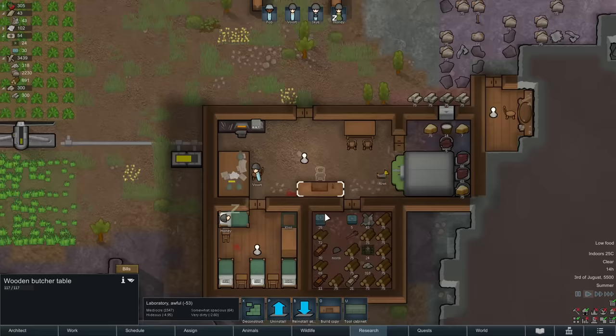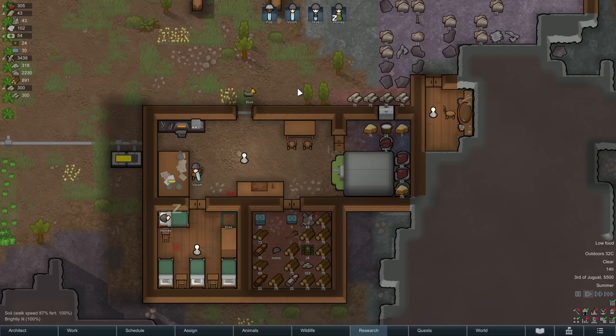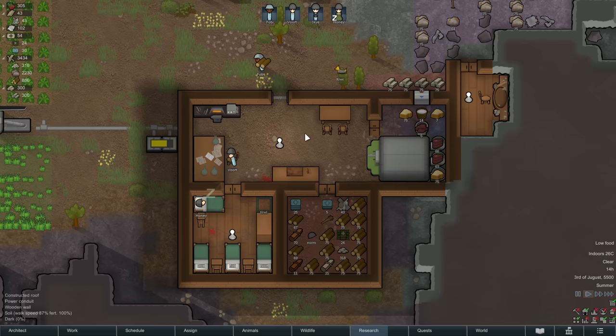Some things like the blood are being generated by the butcher table. So right away you think, maybe I should move the butcher table somewhere else. This is going to be especially important whenever we start cooking as opposed to having a nutrient paste dispenser, because the blood on the ground is not only unbeautiful, it's also unclean and can lead to food poisoning if you're cooking in the same area. We're getting a constant supply of blood on the ground thanks to the butcher's table, so we probably want a separate area.